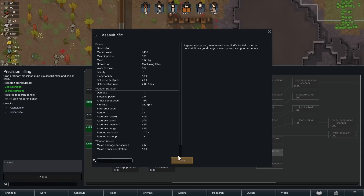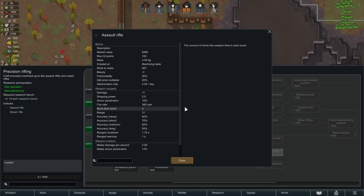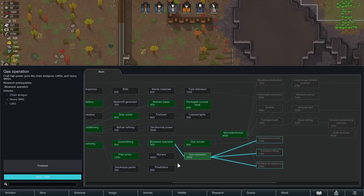Assault rifles are much more accurate in most situations and can hit things six extra tiles further away — about 25 versus 31. The big difference is we need precision rifling tech, which also requires a high-tech research bench before we can research it — 1,400 tech, not that expensive, but we need that bench. The assault rifle also needs six components to build versus two components for the heavy SMG, so I'd prefer assault rifles but heavy SMGs are good for now.